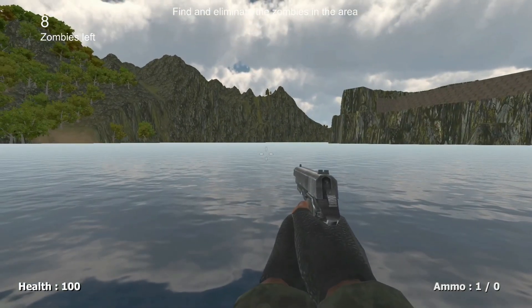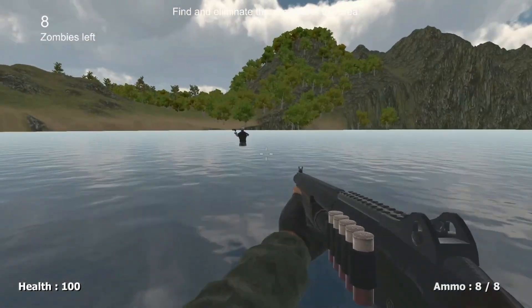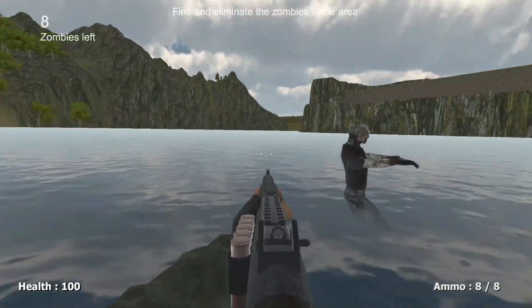You notice they kind of don't even walk towards you — they walk past you. I don't have enough ammo for this unless I can kill one at a time. I'll let the NPC kill that guy.